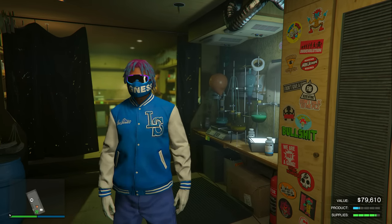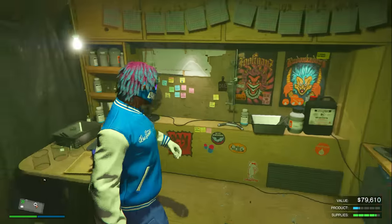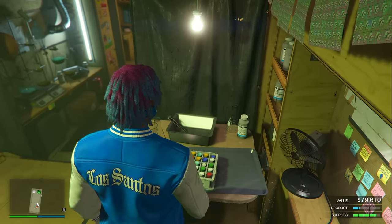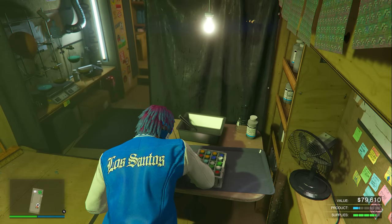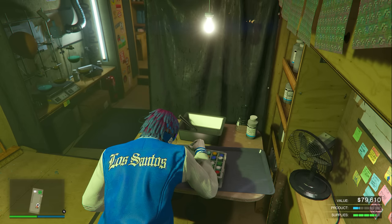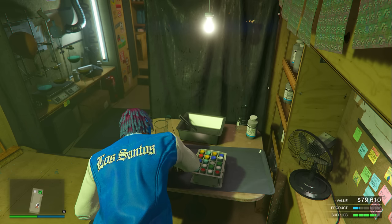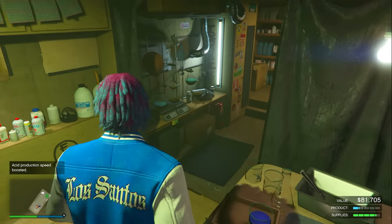Another tip to speed up production of your acid lab business: when you're inside, come over to this part of the lab right in front of me and click right d-pad to boost the acid production. This is going to speed up production, and this week in GTA we also have a regular 1.5 times speed boost already active with the acid lab, so that 1.5x plus this additional boost is going to make your acid lab go super fast.